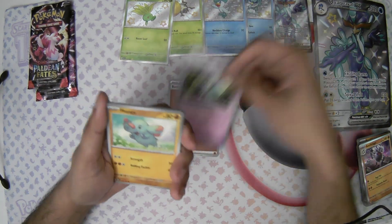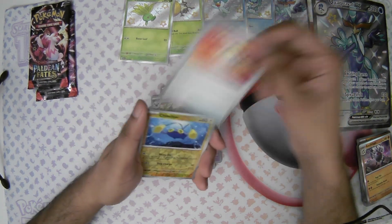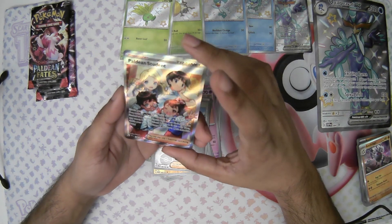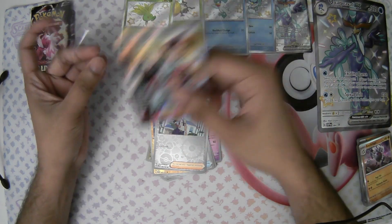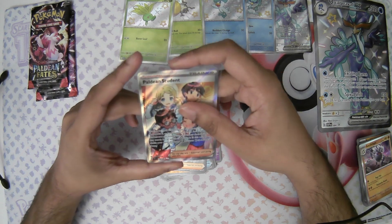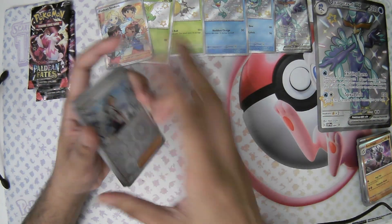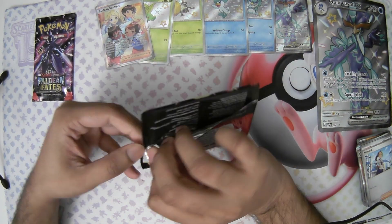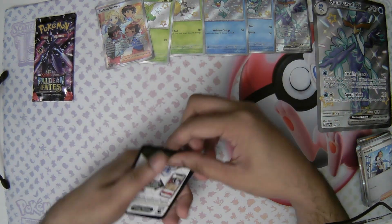Moonlet and B, Noibat, Crafty, Moonlet, Ultra Ball, Changeover reverse — and the Paldean Student! Just as I was saying I wanted to pull some illustration rares, thank you for that. I think this is the Paldean Student I didn't have yet, so I'm glad for that pull. That is actually a good card. I would have been happier with the Gardevoir illustration rare, but I'll take it — I need them all.